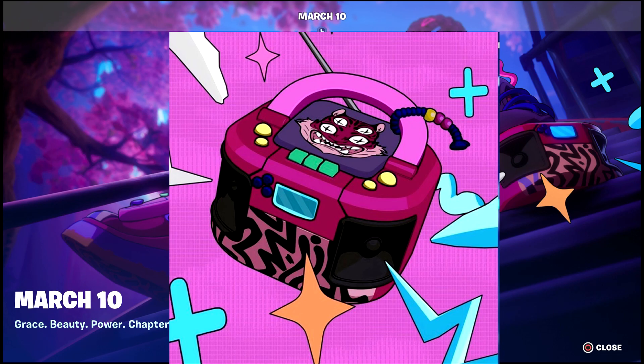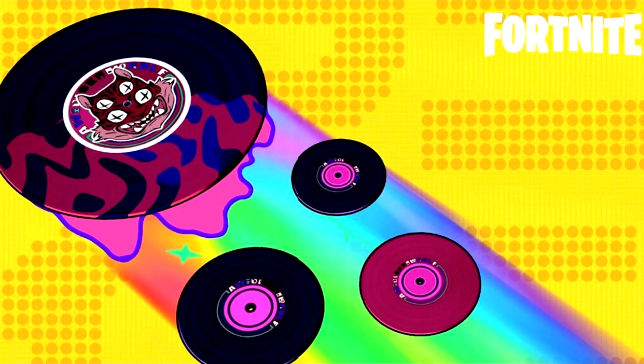This is the other skin's boombox supposedly, and her pickaxe right here. Then we have this flying disc thing — like a record player disc. I really hope it's reactive. It looks like there are three different types: the big one is probably where she'll be standing, and the discs will be on the controls. It's pretty cool that it looks like a rainbow — you'll be riding the rainbow in the game.